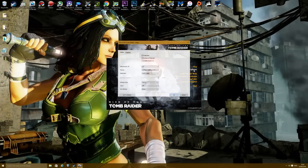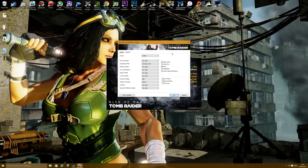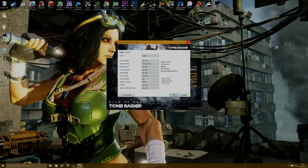Moving on to Rise of the Tomb Raider. The settings I used were a resolution of 1920x1080. The anti-aliasing method used was SMAA, with everything maxed out in the graphics settings with the exception of ambient occlusion, where I used HBAO+. The maximum is VXAO, but in my opinion it's just a waste of performance.